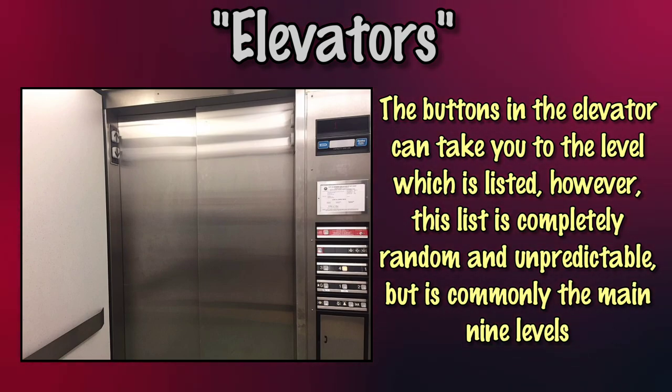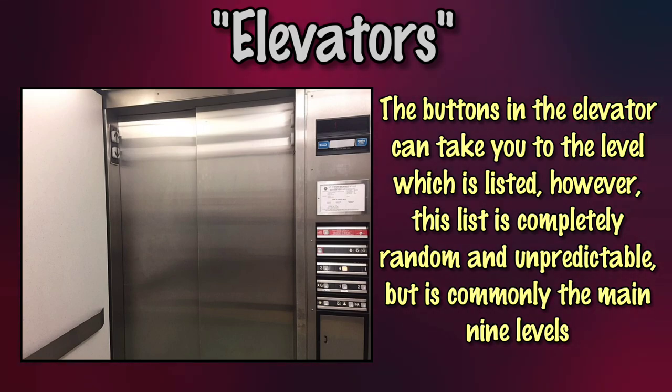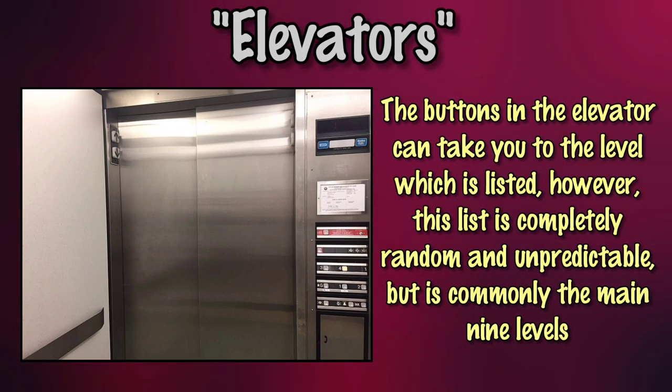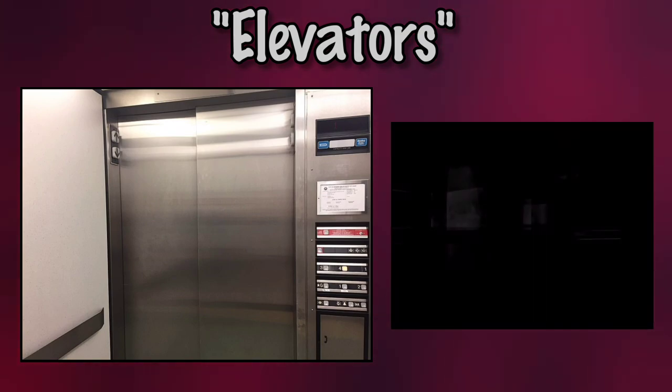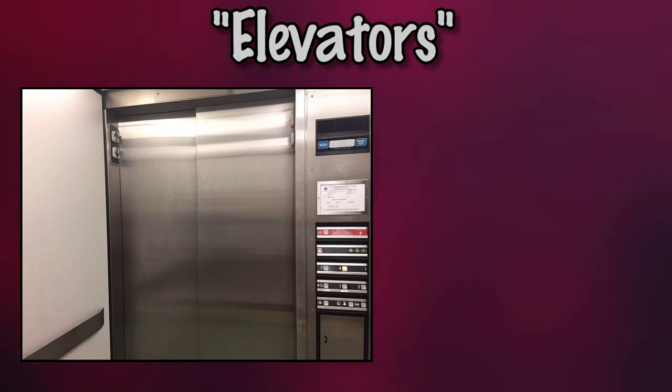The buttons found in the elevator will take you to whatever level is listed. The list of available levels is completely random and unpredictable, but common variations include the main 9 — such as levels 0, 1, 2, 3, 4, 5, 6, 7, and 8. However, there are some exceptions to this.